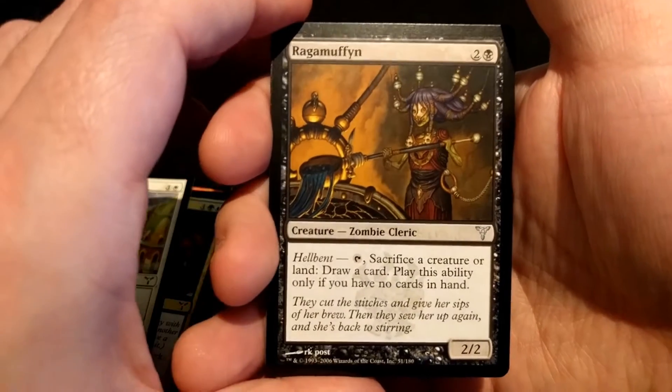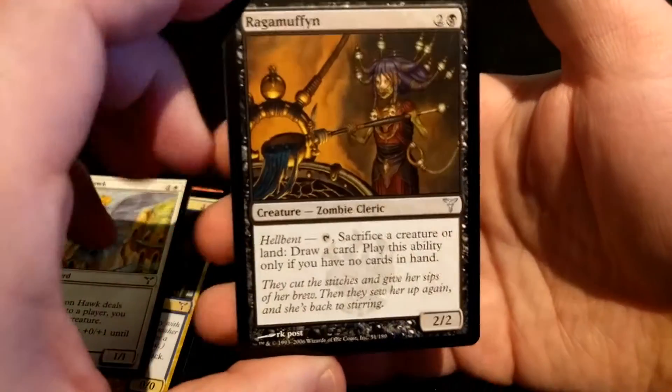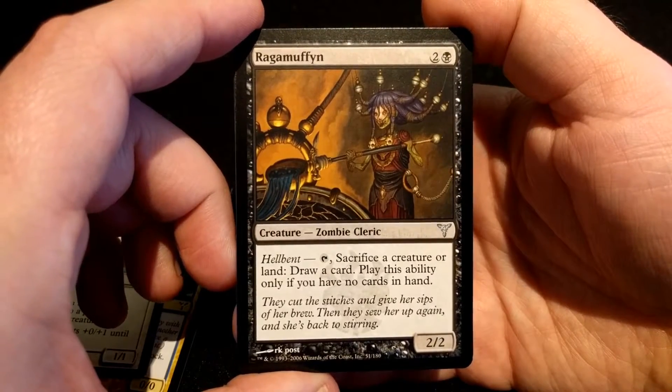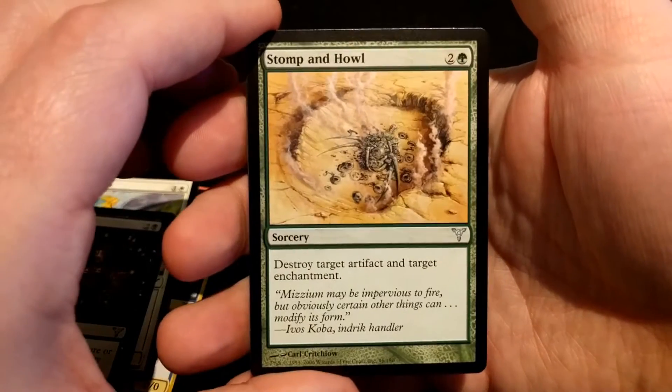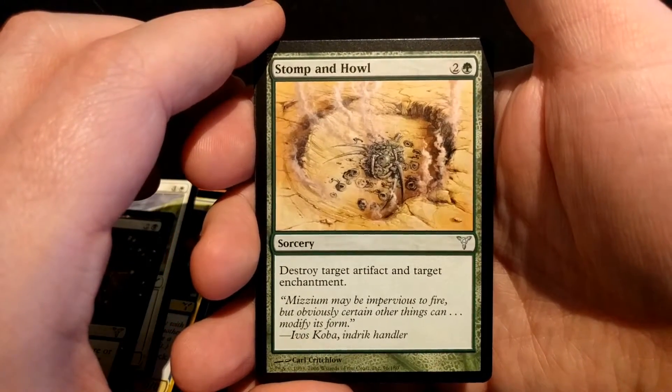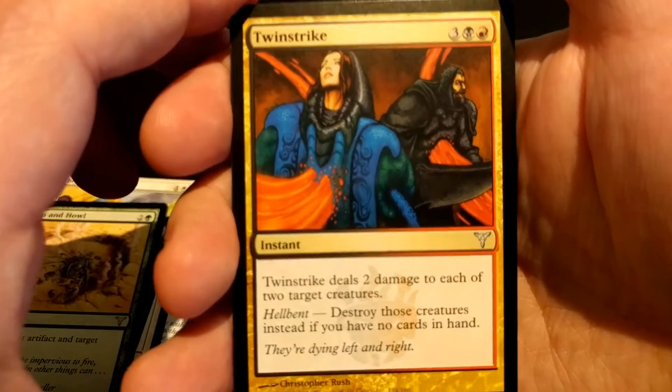First uncommon is a Ragamuffin — funny name. Stomp and Howl. Twin Strike.